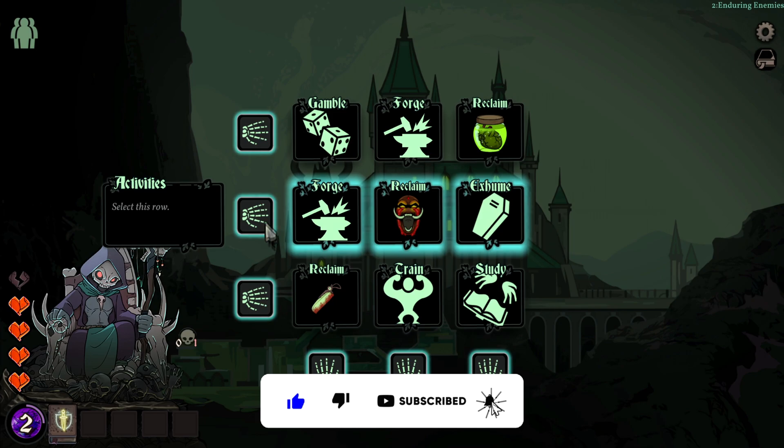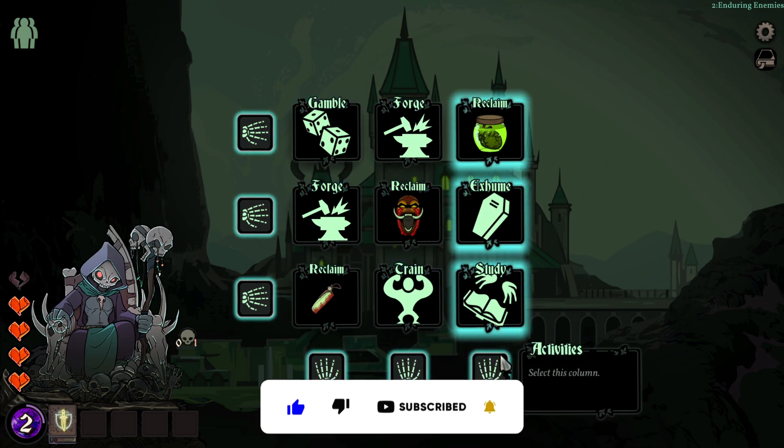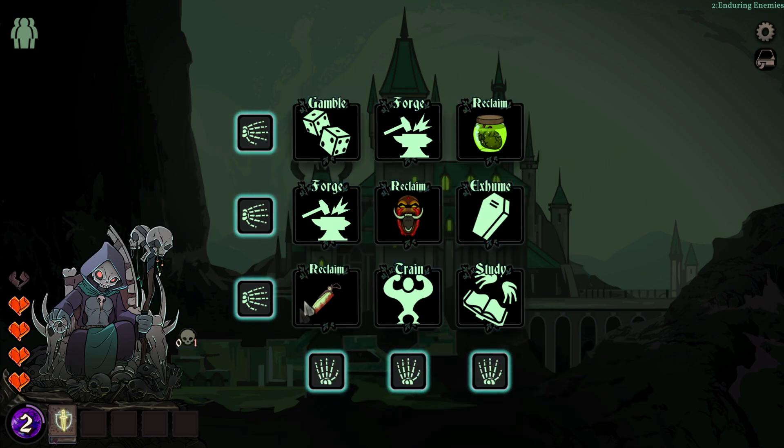Luckily this area is now cleared. We proceed and move on to the intermission, where we can pick a row of different events that will unfold as we go to the next area.